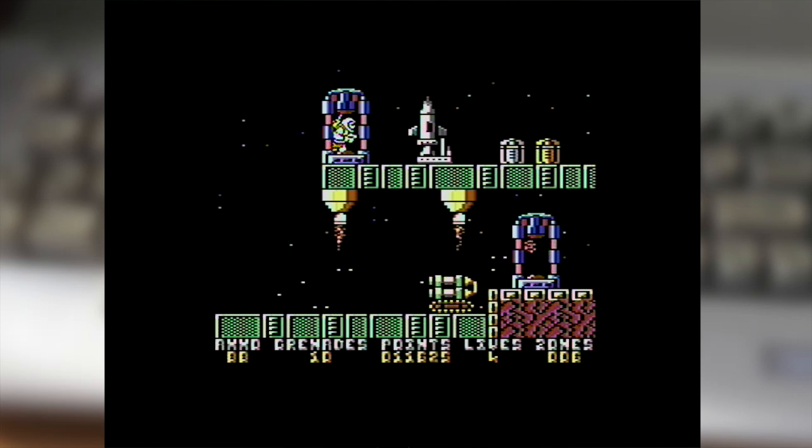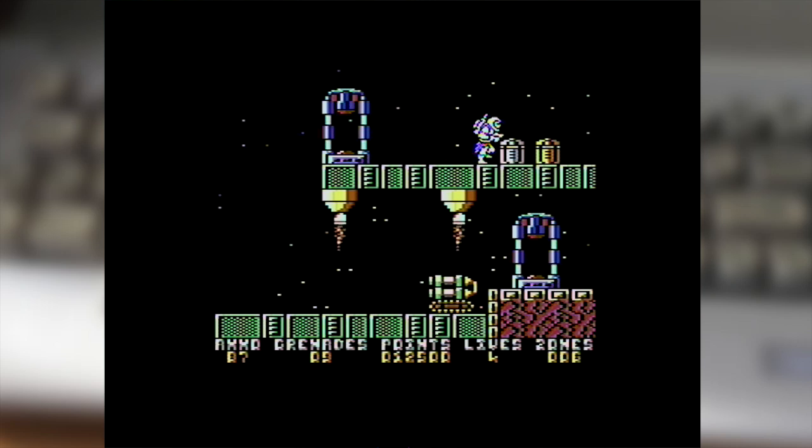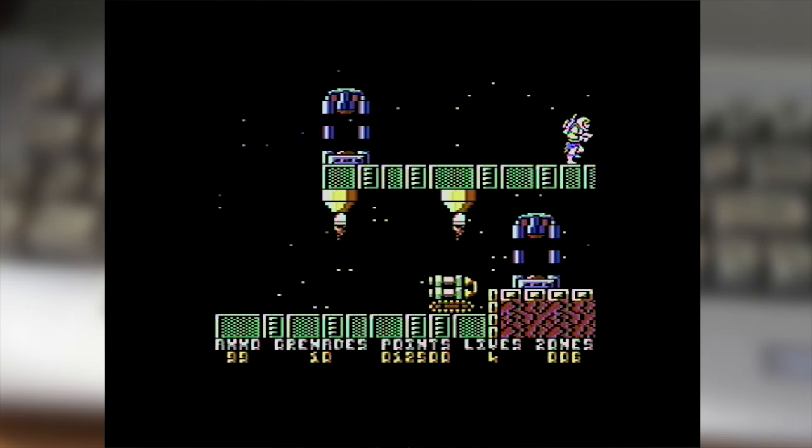Then you disable it for points, get the teleporter up, take that rocket out — the white one is for ammo and the orange one is for grenades.